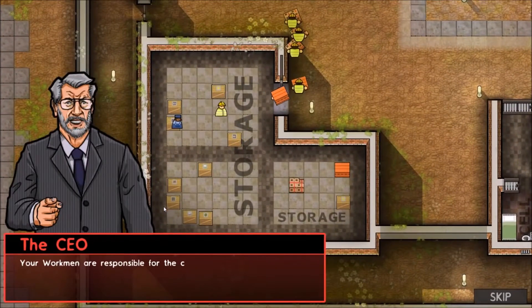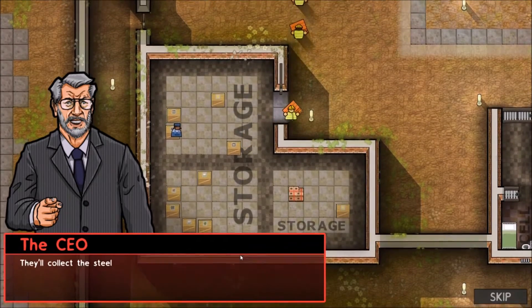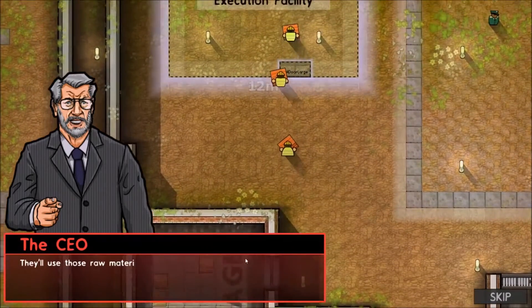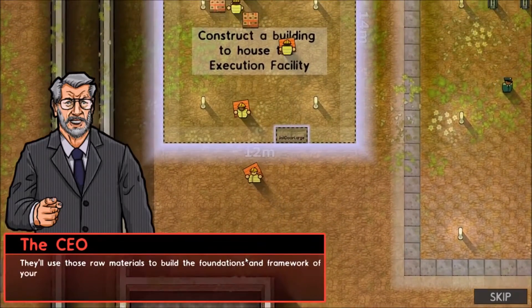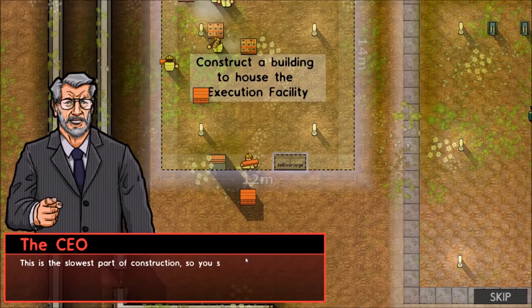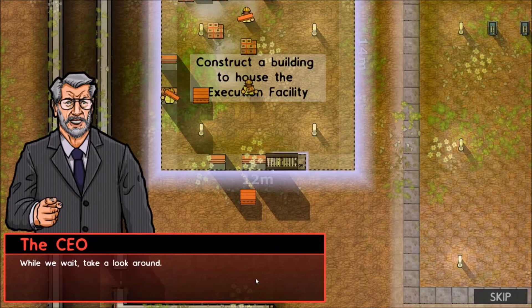Your workmen are responsible for the construction of the buildings. They'll collect the steel and concrete from the storeroom and take it to the construction site. They'll use those raw materials to build the foundations and framework of your new building. This is the slowest part of the construction, so you should plan ahead when building new facilities.